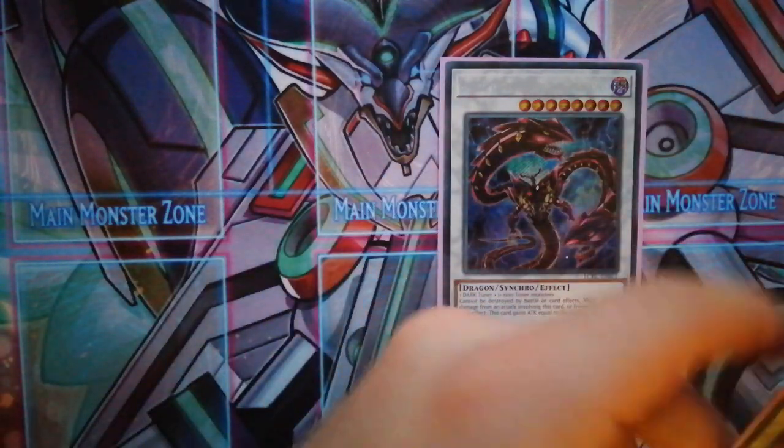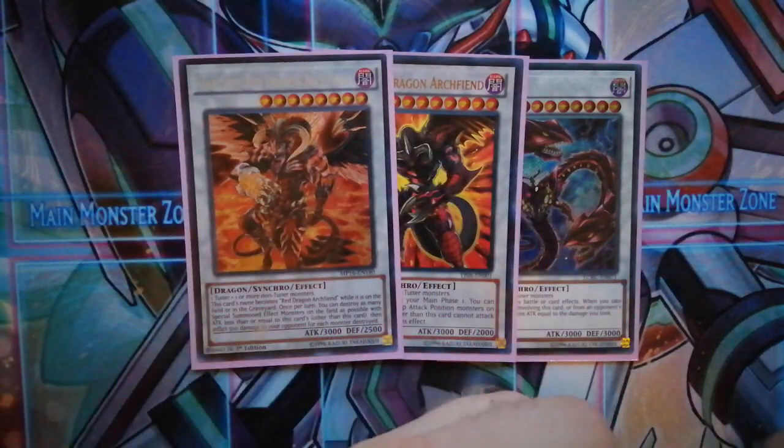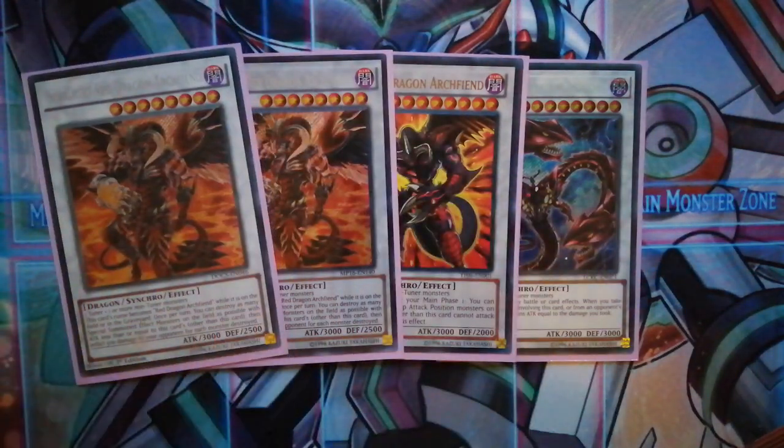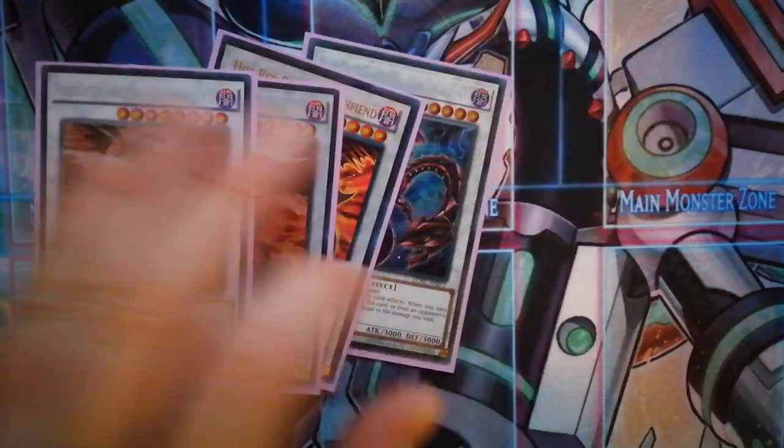The next card is probably one of the strongest — Hot Red Dragon Archfiend. He can destroy all attack position monsters on the field and then still attack the rest of them. Then we have two Scarlight Red Dragon Archfiend. He basically pops anything on the field that isn't strong enough to beat him. If you can pop your own monsters it inflicts 500 for each. He has 3000 attack, so anything less than 3000 just gets popped straight away — which is amazing.